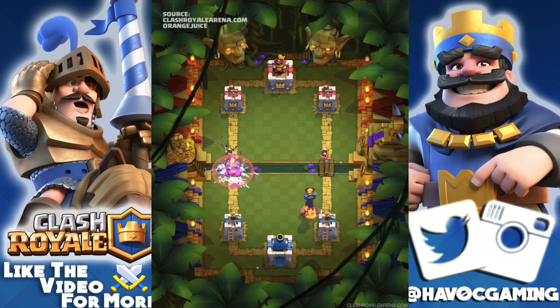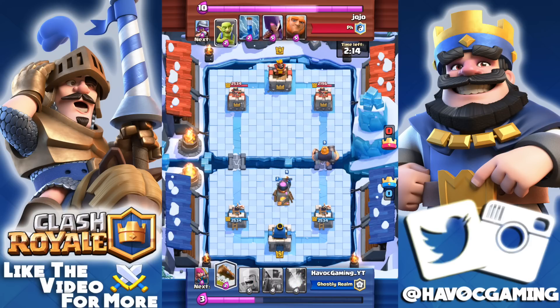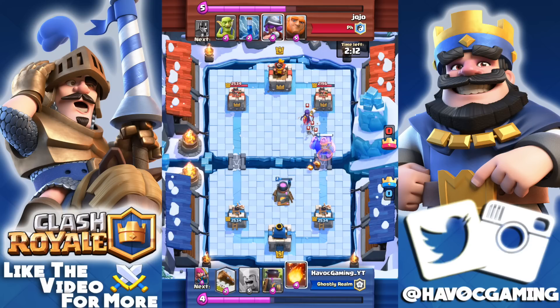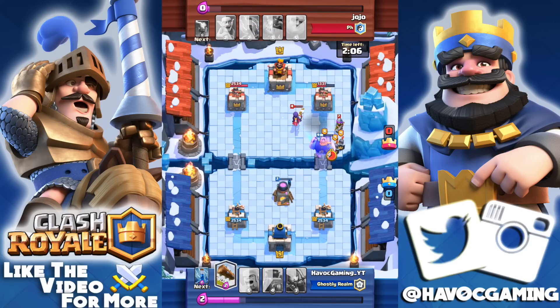Along with the new cards, we have the Jungle Arena, which looks pretty sick and also has a rain effect. But if you do have an older device, don't be surprised if you don't have any rain falling down — some devices will lag, so Supercell might just turn it off for you if you have an older device.